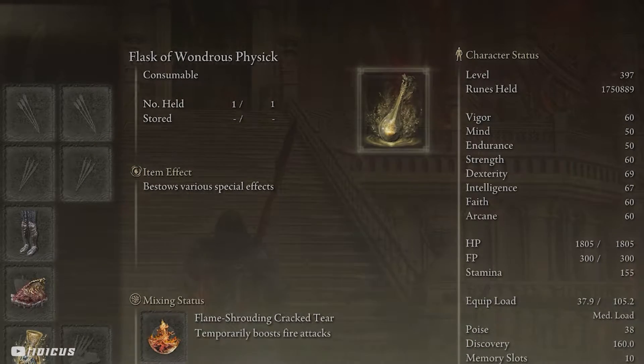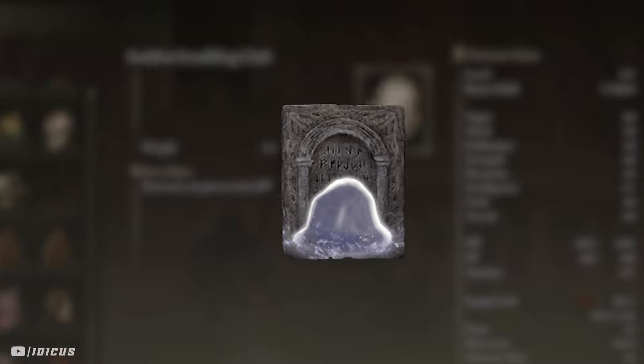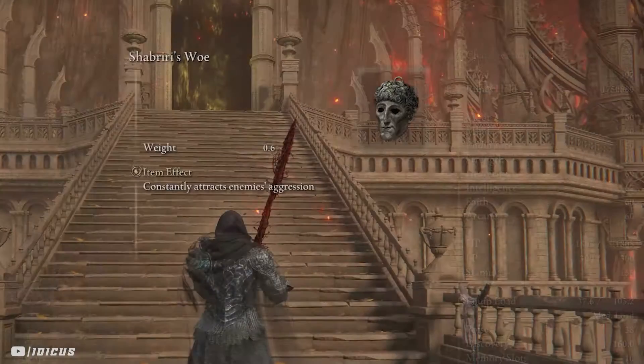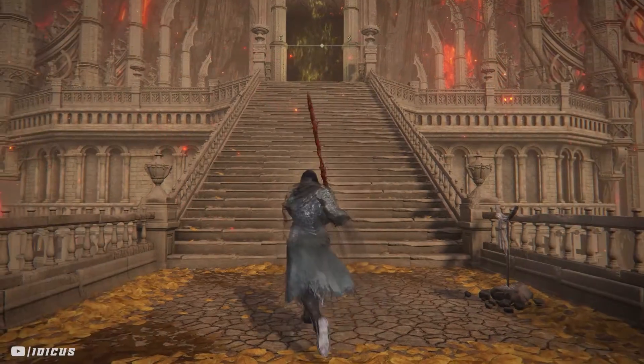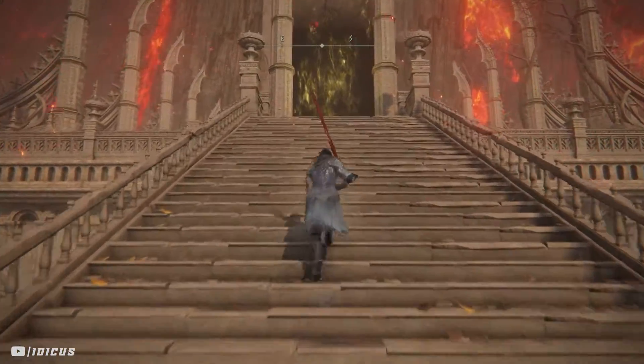I will be making use of the Mimic Tear of course, so I'll be using Shiburi's Woe to start off the fight and then swap it out for one of my other talismans. This is to ensure that Godfrey stays focused on my Mimic and not me.